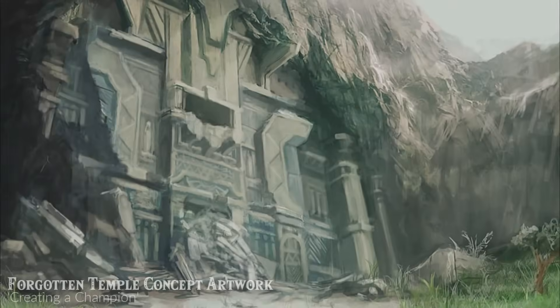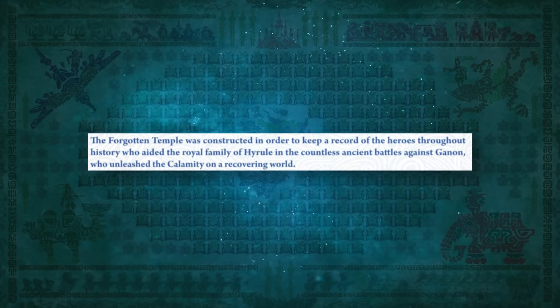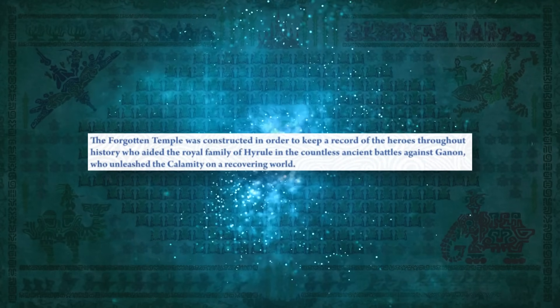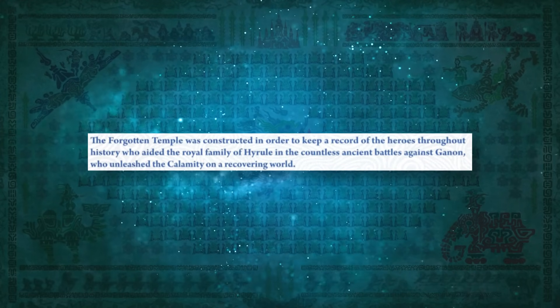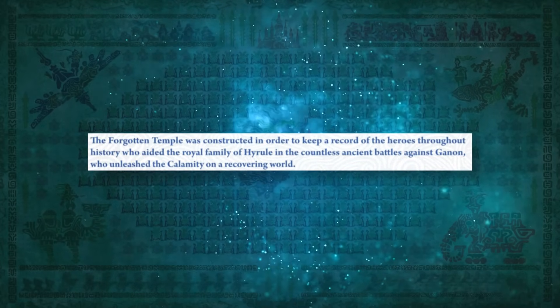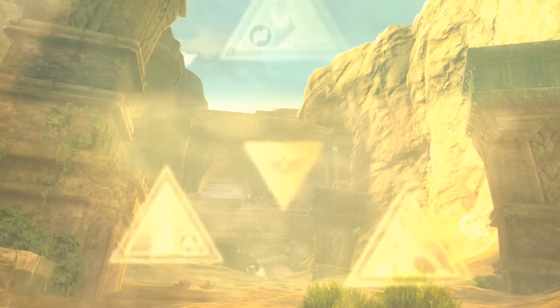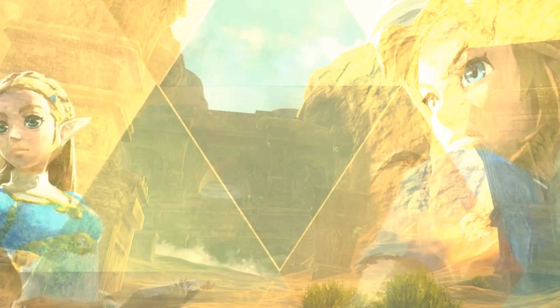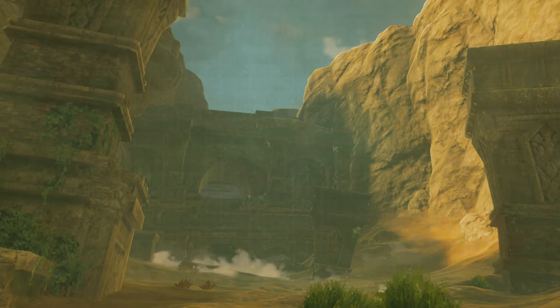The first place to look for answers is what we know for sure about the abandoned sanctuary. Breath of the Wild's lead structural artist, Manabu Takihara, writes that the Forgotten Temple was constructed in order to keep a record of the heroes throughout history who aided the royal family of Hyrule in the countless ancient battles against Ganon. Right away, this place gets a whole lot more interesting — these are the ruins of a great temple built to honour the heroes of Hyrule's past, a great hall complete with a goddess statue which, in times long forgotten, would have been the destination of countless pilgrimages.